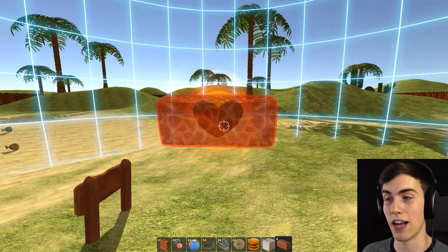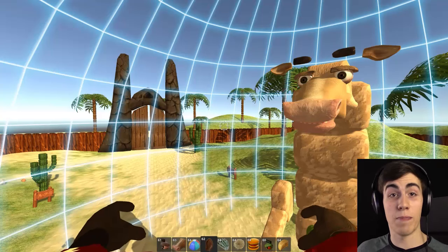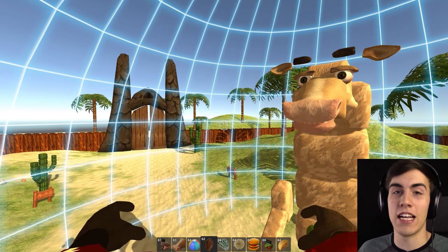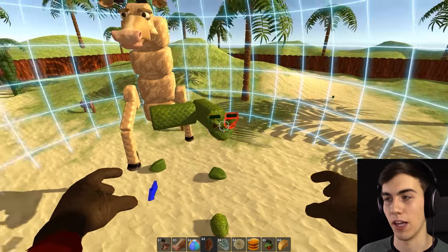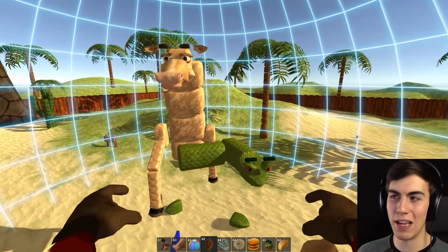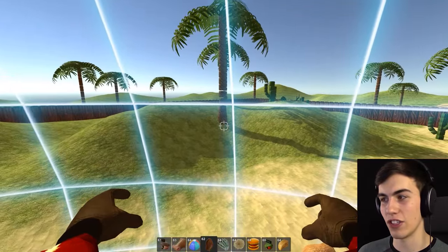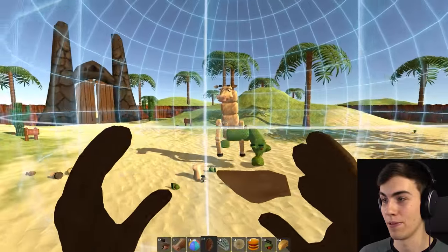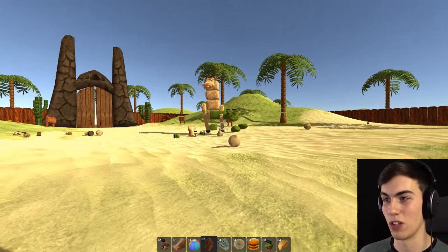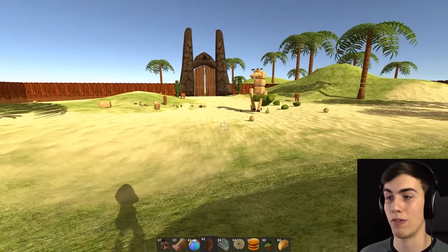I already know what I'm gonna make this time guys — it's gonna be terrifying. You are probably gonna have nightmares. It's a bird, it's a plane, it's a horse with a snake penis. Yep, that's what I came up with. I think it's gonna be pretty powerful — look at him, he looks like he could really pack a punch. Now we need to get away from this thing before it eats us because they get really aggressive. Stay there with your delicious body parts — I'll be back with my companion.